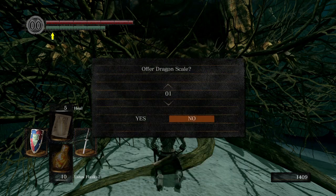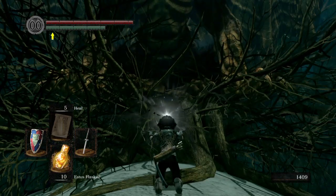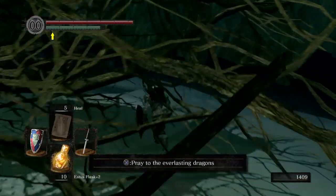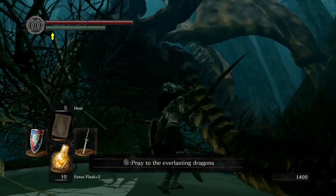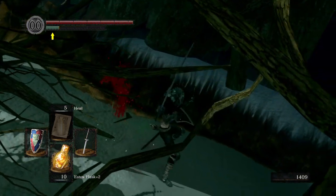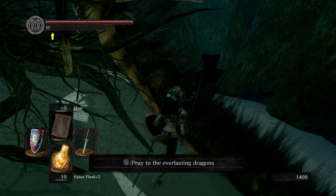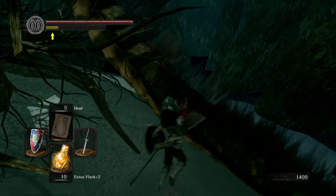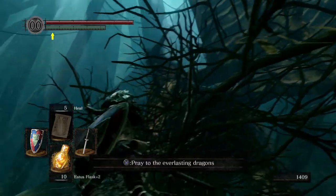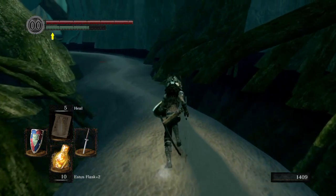I have three dragon scales. I'll give him one — there you go buddy, have yourself a dragon scale, you earned it. And now something else cool that you can do with this guy — he doesn't give a shit about you doing this, by the way. This is all fair game in the eyes of the dragon gods. Just go ahead and slice off his tail. If my weapon did more damage this would be much quicker — I'm still kind of under-leveled in the damage department. There we go, and we get the dragon greatsword. He is totally okay with that. Thank you, my friend, the dragon king.